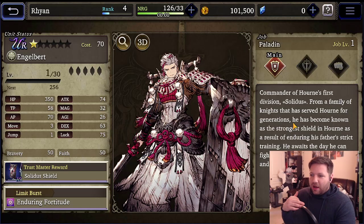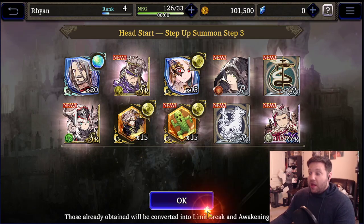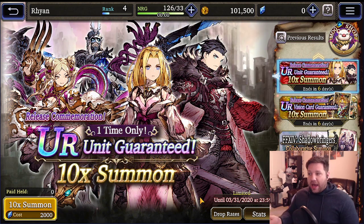I got Engelbert, who is an incredibly powerful tank. Mont is like your free tank that you can use for a long time, but eventually having a character like Engelbert is going to expand your horizons for end-game tankiness. So that's it — if this were my account, I would re-roll. It's a long re-roll but I at least got a UR out of it. If you want to re-roll and say 'on my first summon it needs to be a UR or I'm going to re-roll,' completely fine. If you don't want to go to these three step-up pulls, that's fine too.